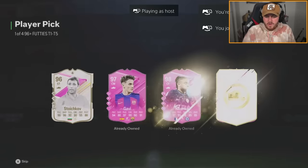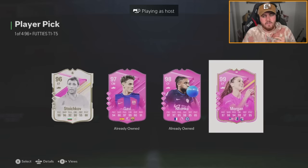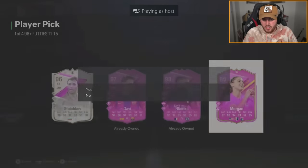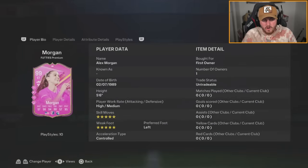Nathan's got himself a 99 Morgan. I need her — she's one that I need for my collection, so hopefully I can get her soon. I think this is probably one of the nicest combination cards ever released. The pink kit, the pink hairband, the pink card — it goes together so well. It's probably the best combination for a card color and kit we've ever seen.